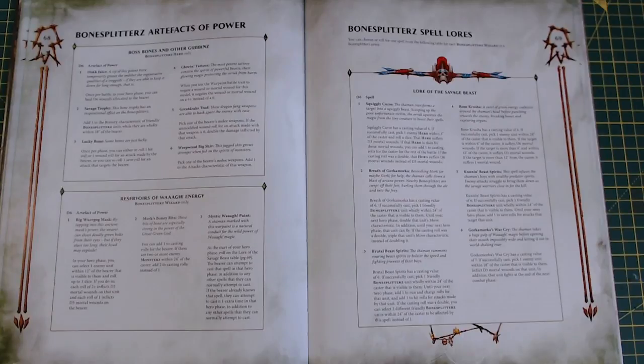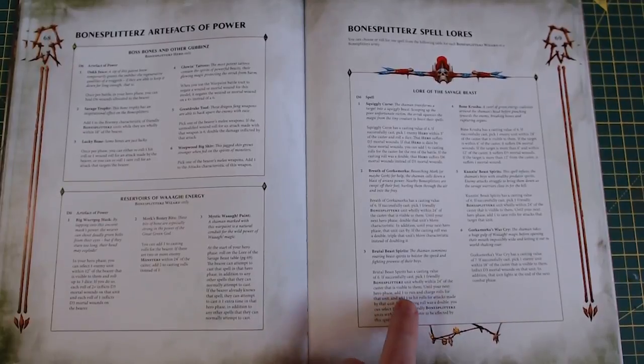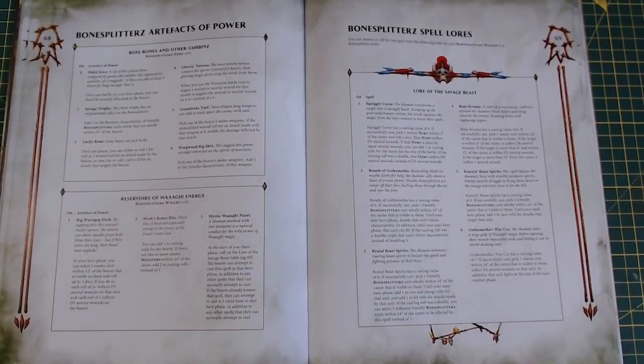We're talking 24 and 36 inch movement on Savage Maniac Boarboys. Brutal Beast Spirits is another one you'll probably see: add one to run and charge rolls for that unit, add one to hit rolls for attacks made by that unit. If the casting roll was a double, you can select two Bonesplitterz units to be affected by it — two Maniac Boarboy units.